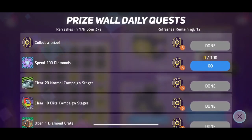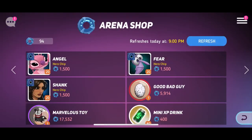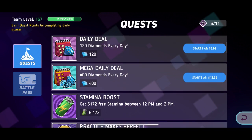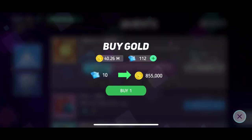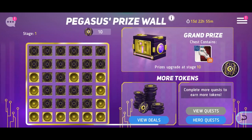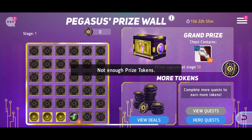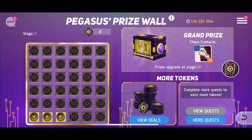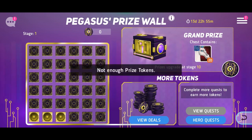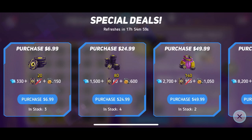I have 100 diamonds now, and I just have to find a way to spend it. Is there anything in the shop that costs 100 diamonds? I don't know. Oh, I could do that buy gold thing. Let's buy some gold — buy a lot of gold. Now please let me get Pegasus. Are you serious? Three prize wall tokens to spare? That's my luck. I'm gonna have to spend money, aren't I? Well, bye I guess.